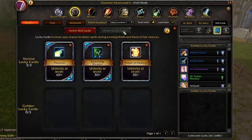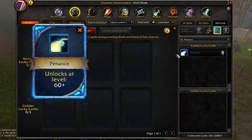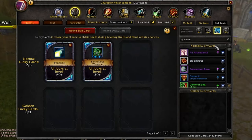Prayer of Healing will be required for the epic enchant Prayers of the Penitent, an enchant and ability we will need for this build to be as effective as possible. For lucky cards we carded Pendant, Earth Living Weapon, and Power Infusion. Pendant is required for one of the epic enchants — Prayers of the Penitent again — which is central to this build.